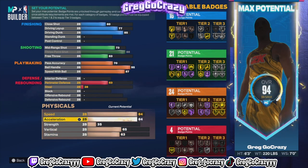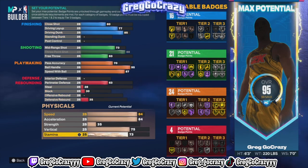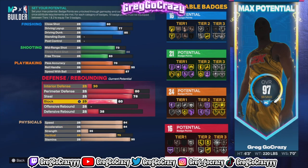For speed and physical attributes, I put speed at 84 and acceleration at 84, because most people in this game are 6'8" or 6'9" point guards with 80 to 84 speed maxed. If you get the right gem and boost it up to 88 speed, a 6'8" or 6'9" point guard at 88 speed versus a 6'3" at 88 speed — they're similar, but height plays a factor in this game.